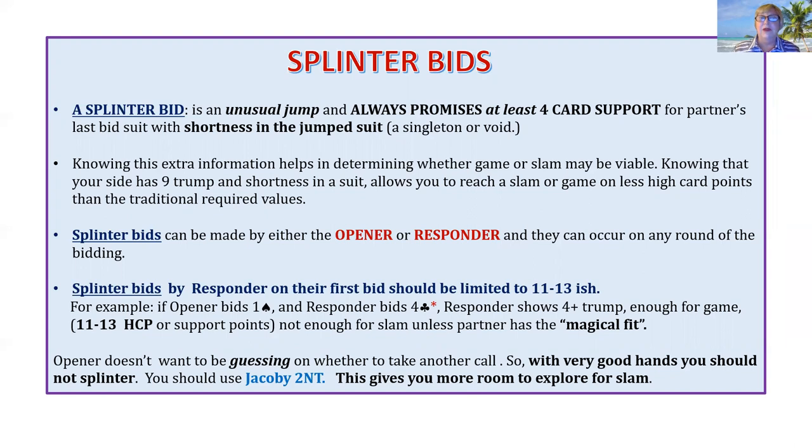Splinter bids can be made by either the opener or the responder and they can occur on any round of the bidding. However, I place splinter bids by the responder on their first bid as a limited bid. I play it 11 to 13-ish. So if my partner opens a spade and I respond four clubs, that's an unusual jump. That would show that I have a singleton club, four trump for partner, and somewhere between 11 to 13 high card points. Not enough for slam, unless my splinter makes your hand have that magical fit. We're going to see what the magical fit looks like in a minute.